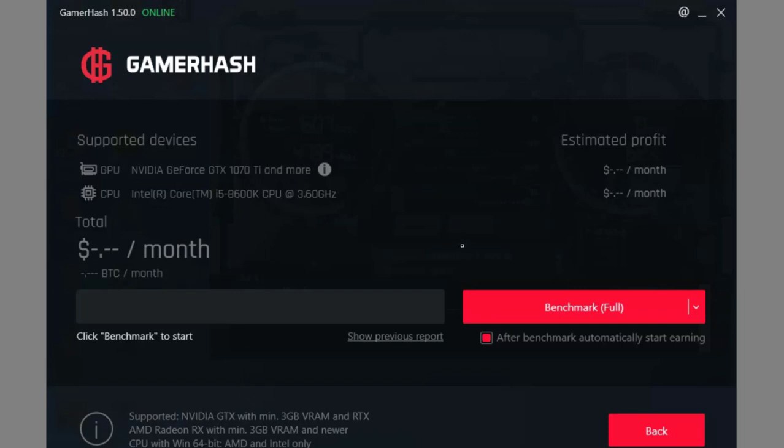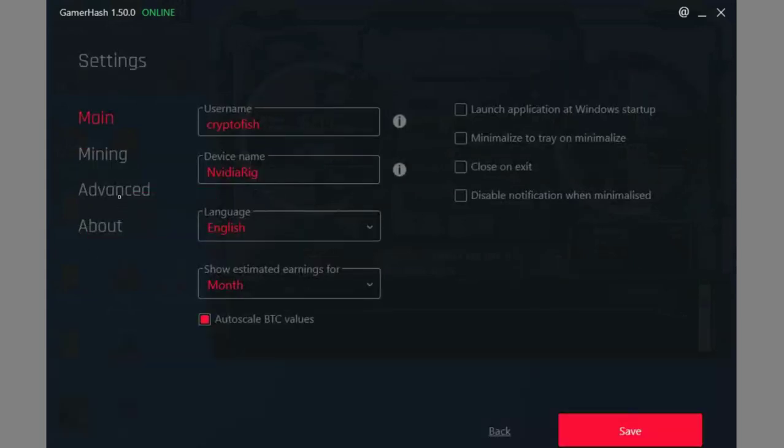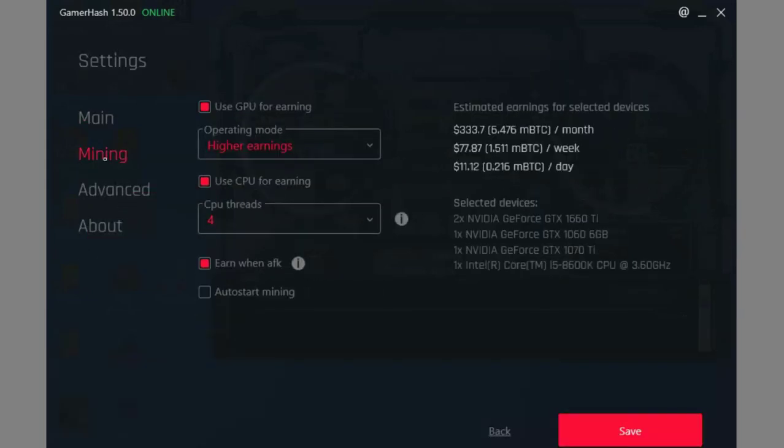I've got four cards on this rig: a 1070 Ti, a 1060, and two 1660 Ti's. Once you do that full benchmark, just click back. There's another thing you're going to want to make sure is set. Go over to mining, and make sure the operation mode is on higher earnings — it's going to start out on comfort and you won't make as much. So if you're just going to be using this for mining, make sure you click on higher earnings. If you're going to be doing dual — gaming and mining — go ahead and click on comfort. That's going to be totally up to you.